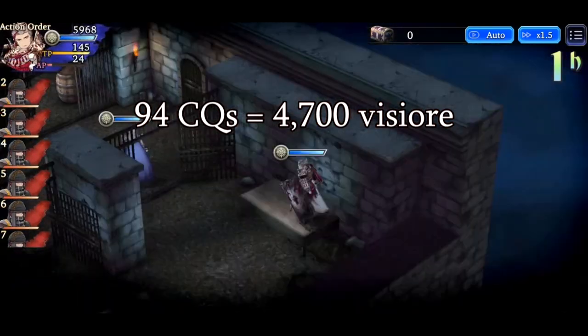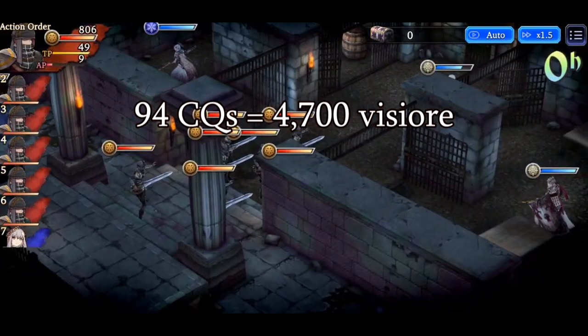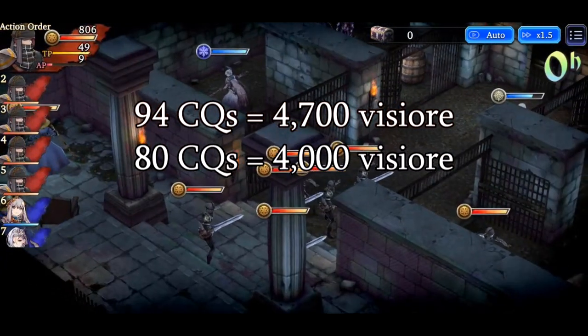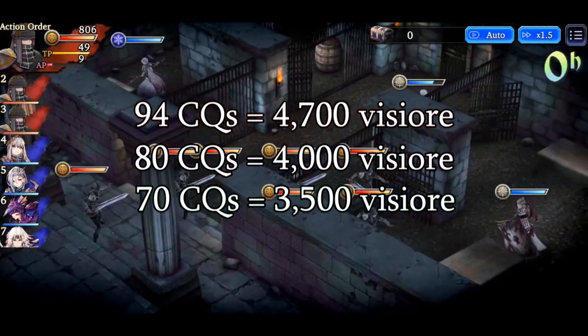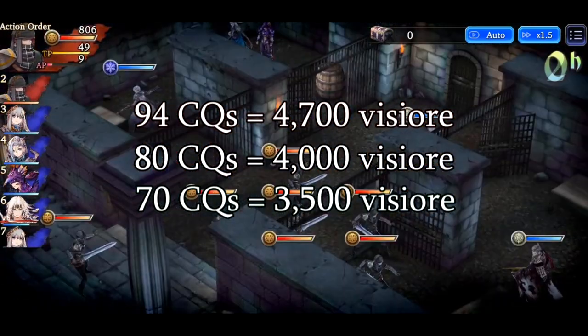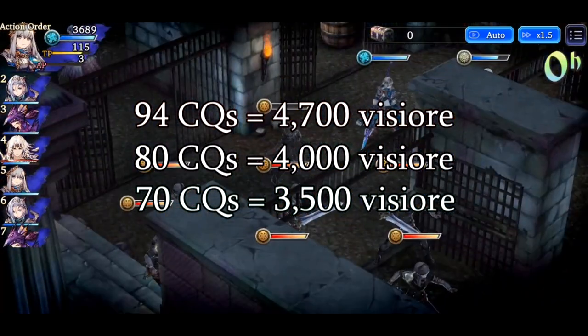realistic situation and you've collected, let's say, 80 units — that still equals 4,000 Vizor. Or 70 units, which equals 3,500 Vizor. Or maybe you're just starting the game and you've only collected 60 units — that still